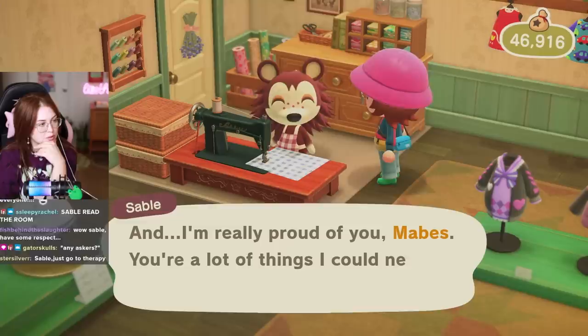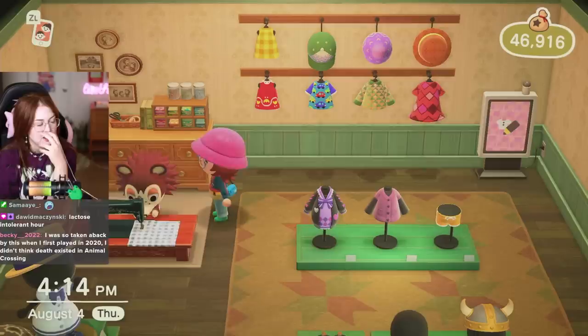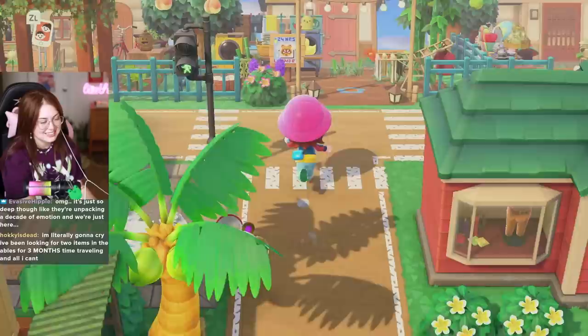We're just doing a little bit of trolling. More Sable dialogue: 'We should talk more — you're an adult now and I need to treat you like one. I'm really proud of you, Mabel. You're a lot of things I could never be. I took care of you and Label when we were younger, but now we can all watch out for each other. When the Able Sisters work side by side, there's nothing we can't do.' Okay, that was really cute — I take it back, I take back making fun of the Able Sisters.